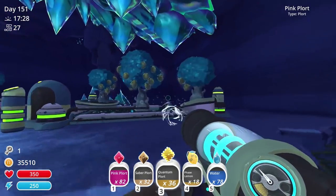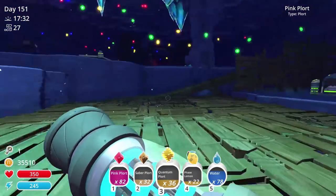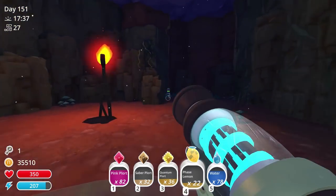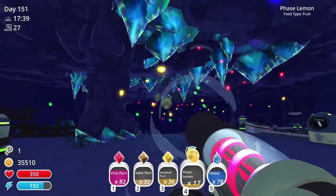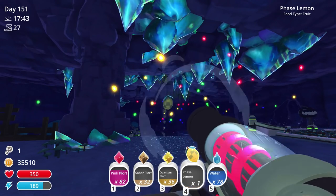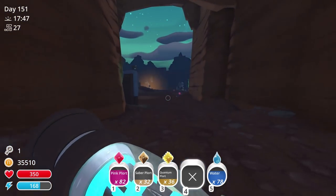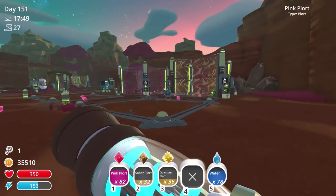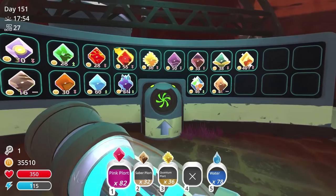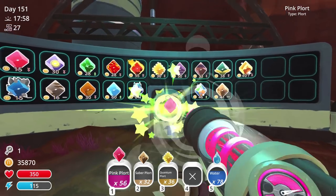Right now I just really want to get everything cleaned up nice and neat. I don't even really need these quantum plorts - they serve no purpose to me. I'll jump back over and sell these quantum plorts and things, then figure out the layout. We're gonna put one, two, three, four through here - everything will get cleaned up once we start getting things rebuilt.